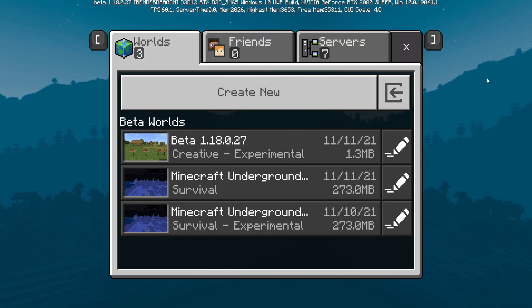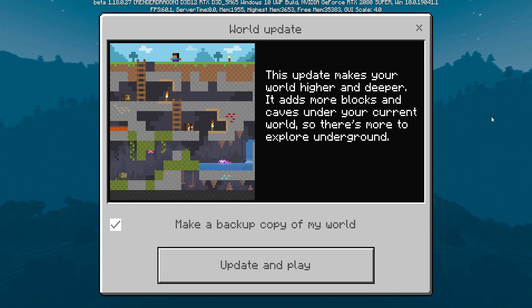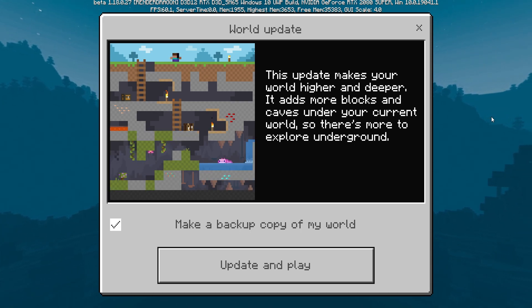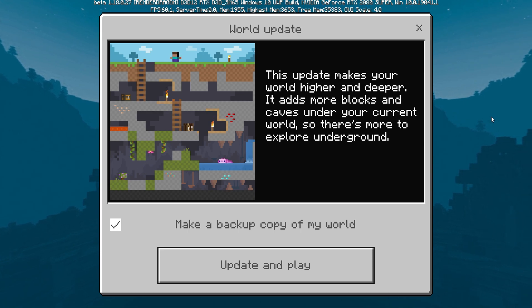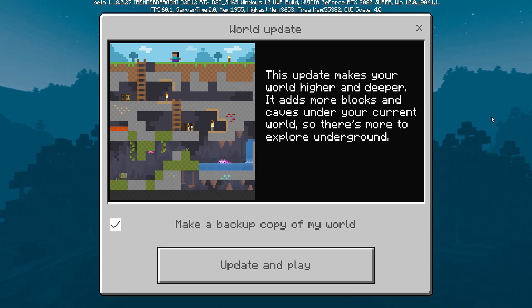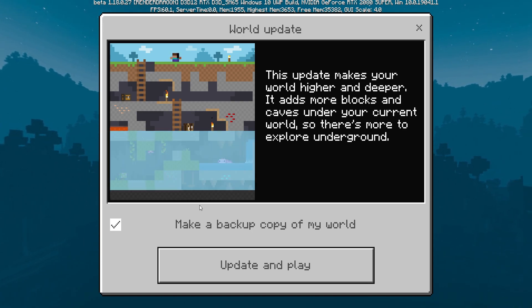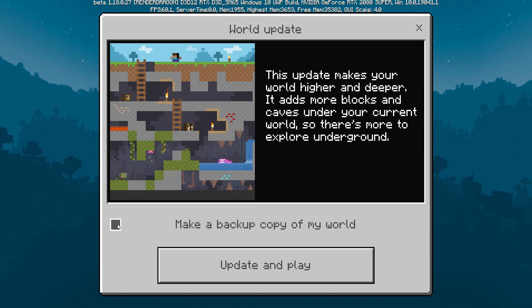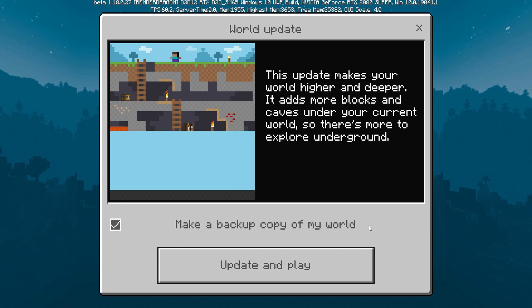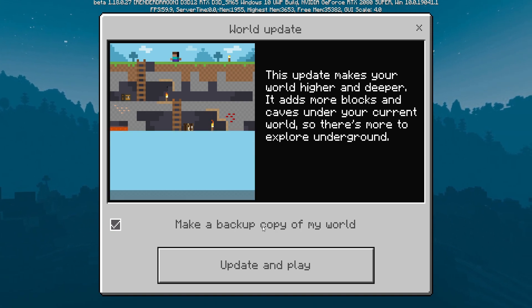The next change added a new world upgrade animation. Any older world created before 1.18 — when you tap on it, it pops up with a world update screen. This update makes your world higher and deeper, adds more blocks and caves under your current world. You can see how it now loads in with lush caves, dripstone biomes, axolotls, and things like that. It's a cool simple animation. Also, make sure you don't uncheck the option to make a backup copy of your world when testing in betas.